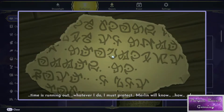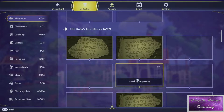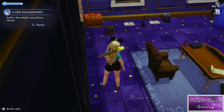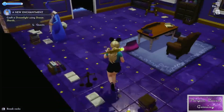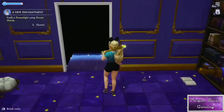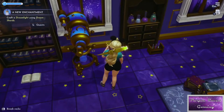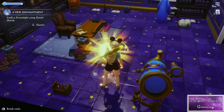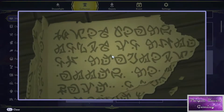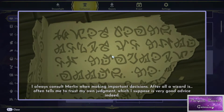More writing found in the area: 'Time is running out. Whatever I do, I must protect. Merlin will know.' — the mystery! Is that a loot box? We don't call it a loot box in Disney. Another piece of paper: 'I always consult Merlin when making important decisions. After all, a wizard is blank. He often tells me to trust my own judgement, which I suppose is very good advice indeed.'